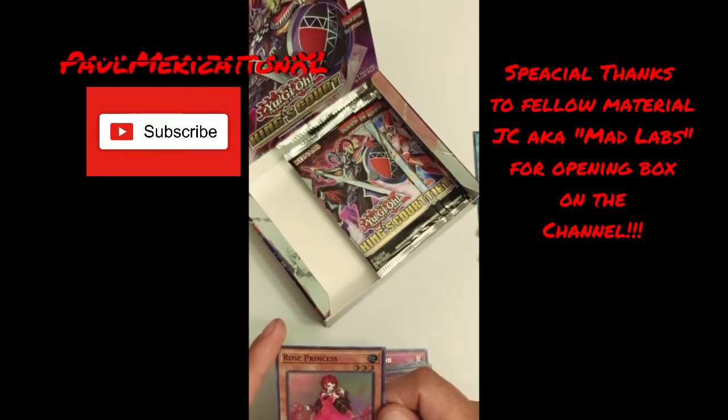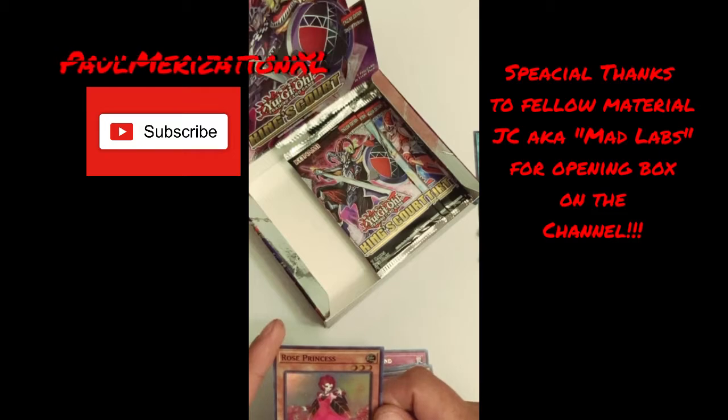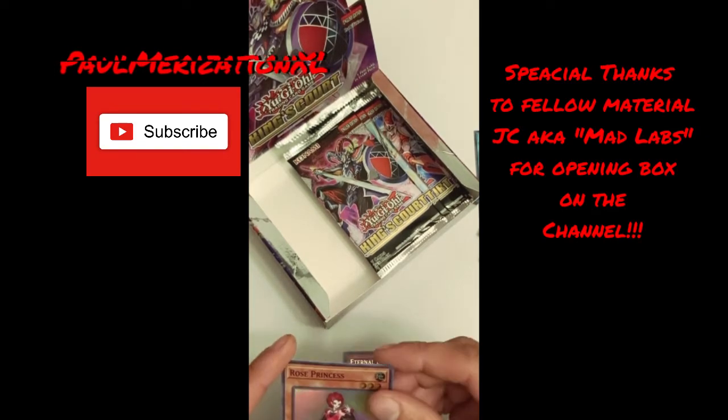Rose Princess — plant. If only your opponent controls a monster, you can special summon this card from your hand; if summoned this way treat this card as a tuner. You can only special summon Rose Princess once per turn this way. You can discard this card to add one White Rose — okay, this adds that field spell from the deck to the hand. Pretty neat, pretty neat.